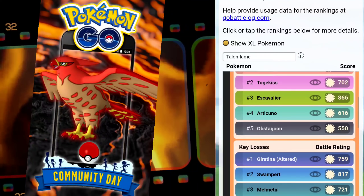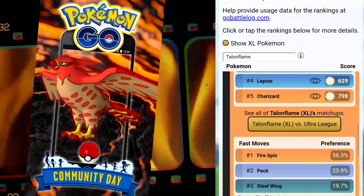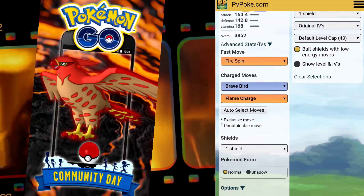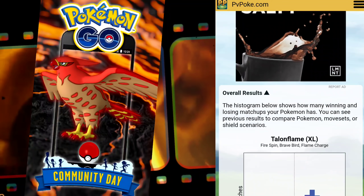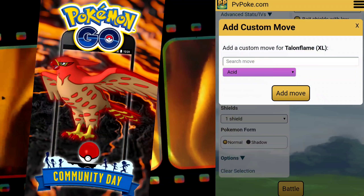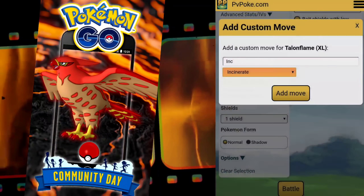Moving over to the Ultra League open, looking at the various matchups with Fire Spin — not Incinerate yet. Heading over to all Pokémon in the open Ultra League to see the win percentage, it's sitting at 64.2%, which is actually pretty good. Now let's switch Fire Spin over to Incinerate to see what it jumps up to.